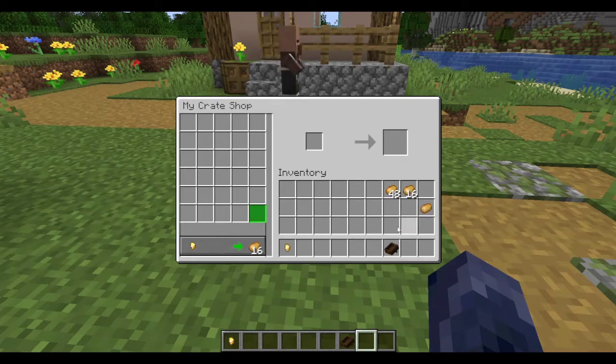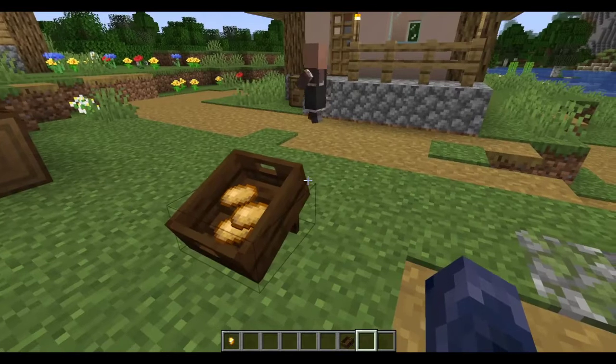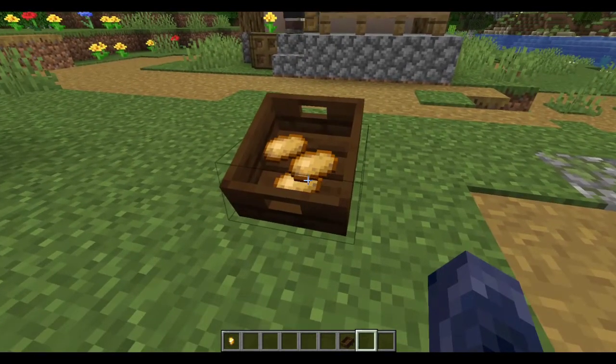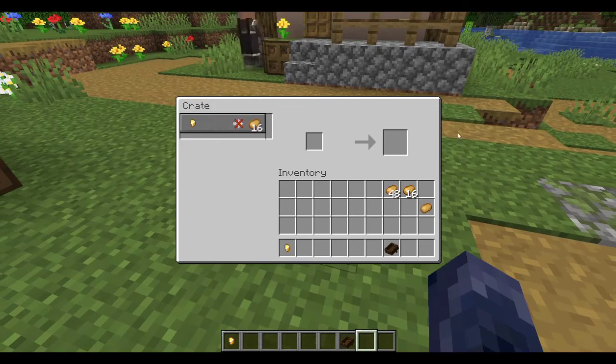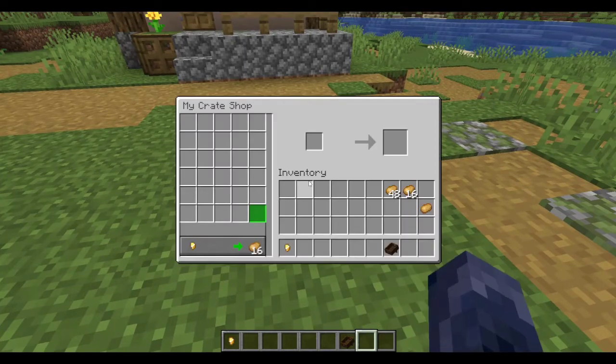As you can see, we just got all of our items back. Now if any potential buyer comes along, they can just right-click the crate. And because I am the owner, I have to shift-click to see the actual shop interface. We are currently out of stock of potatoes and we want one gold nugget for all of the potatoes we are selling. To fill your stock, just go back into your owner's GUI and put down a couple of potatoes. In here, we will be selling a couple of stacks.